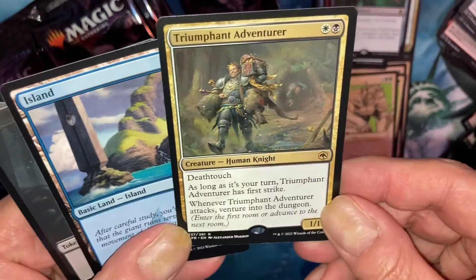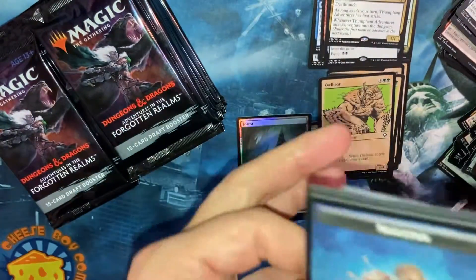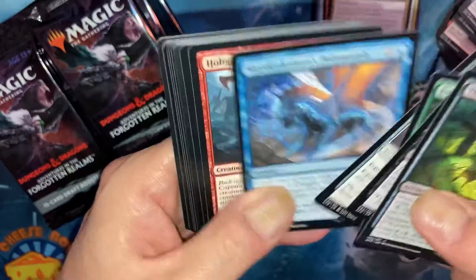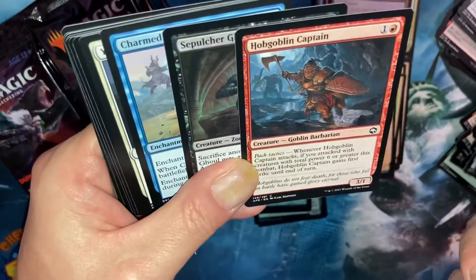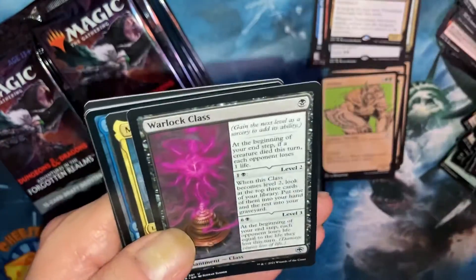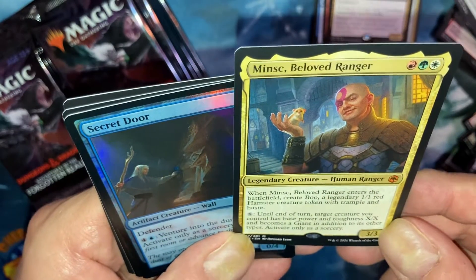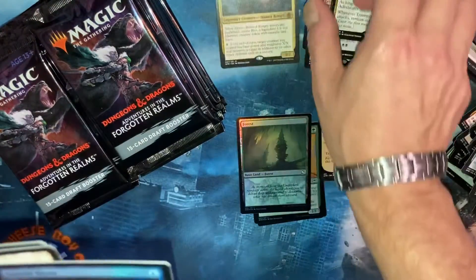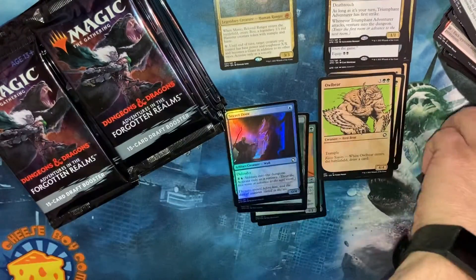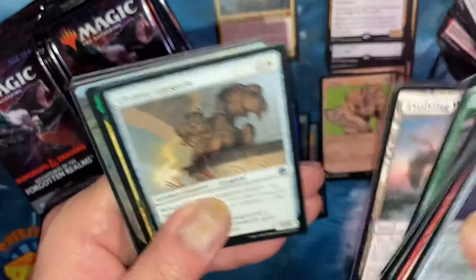Triumphant Avenger. Goblins again. Oh — and our first mythic! Minsk, Beloved Ranger, I think. Kind of light on the mythics so far — one mythic after the first row down.